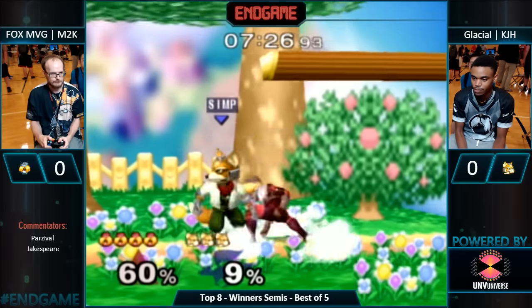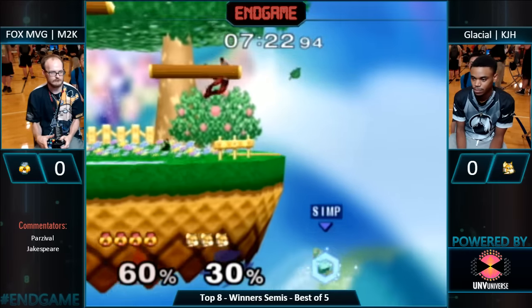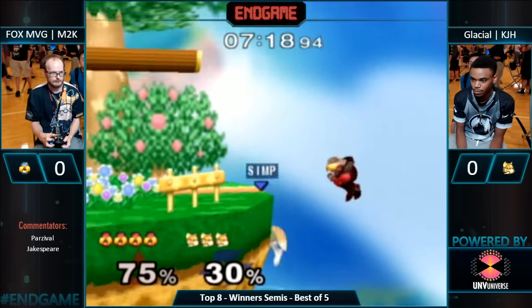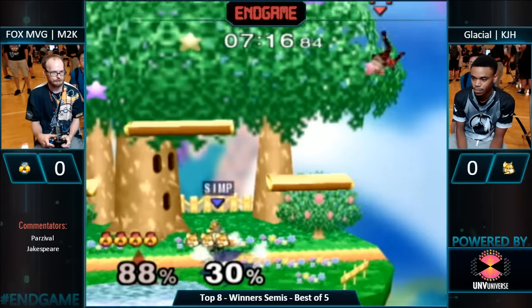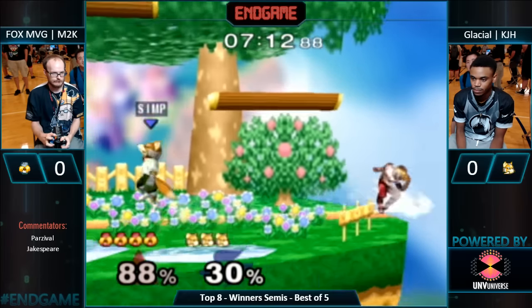KJH looking back to find center stage. Mew2King more than comfortable in the corner though — he's going to find another grab. KJH gets stuck in shine. Wispy helping him out, bringing him more towards the ledge. Nice ledge grab — refreshes invincibility, gets the back air. Mew2King fooling around, but KJH not punishing him.